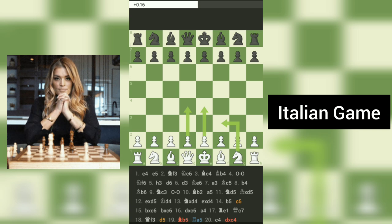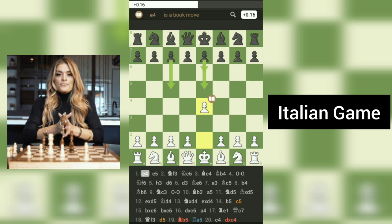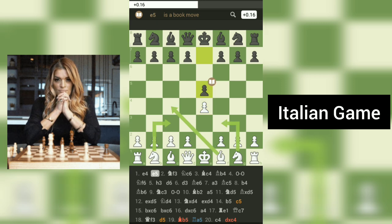The game begins with the popular opening move 1.E4, a solid choice that aims to control the center and open lines for the pieces. In response, black counters with 1...E5, mirroring white's move and asserting control over the center as well. Both players are off to a balanced start.